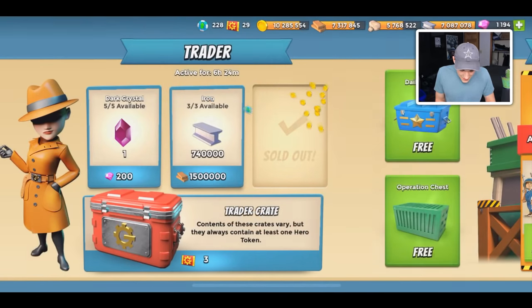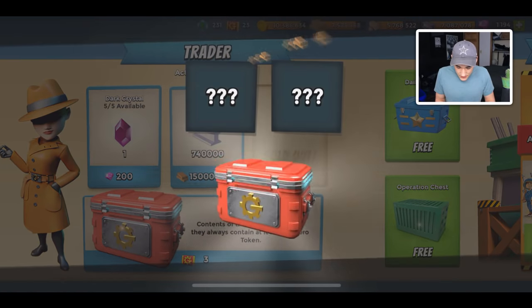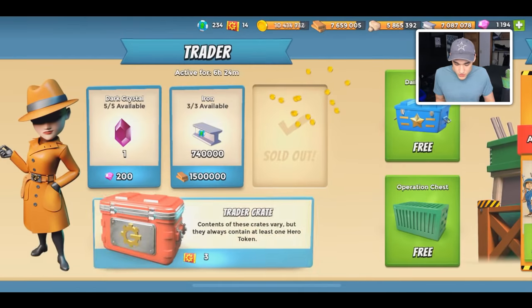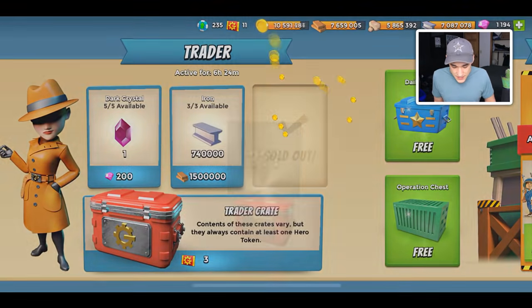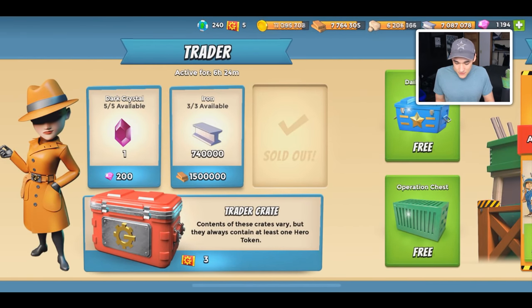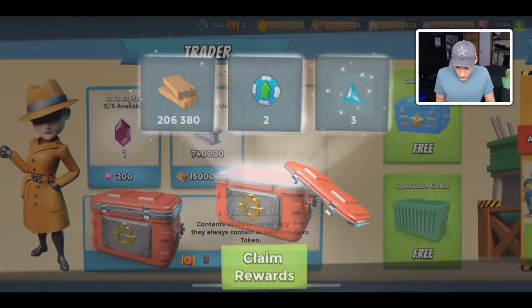We're getting close to the final couple crates. Typically at this point your gold storage would be overflowing, but I still have so much space left. With this new update I think my gold storage can hold up to like 12 million gold and I have 10.5 million. This will also be really good for my tribes because I need to spend some gems on tribes.